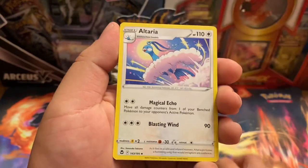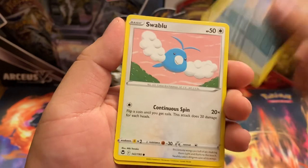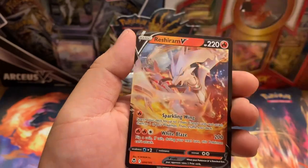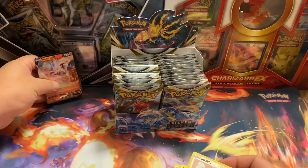Alright, we got the Fire Energy pack. Can I get a fire pack or what? Let's see. We got Mewtwo, Swablu, Rotom, Bunnelby, Swablu Reverse. Oh, Lugia VStar! That's our first one, so yay.